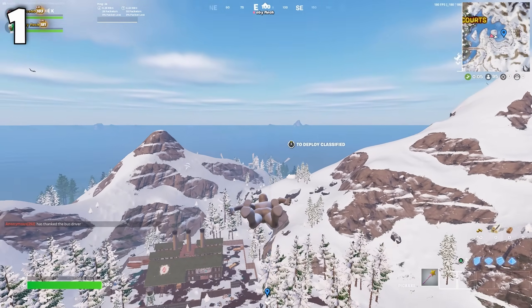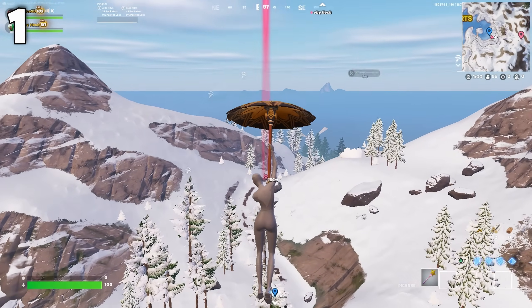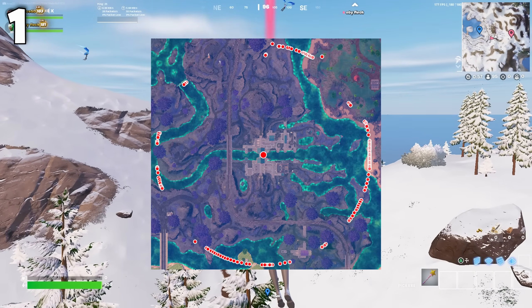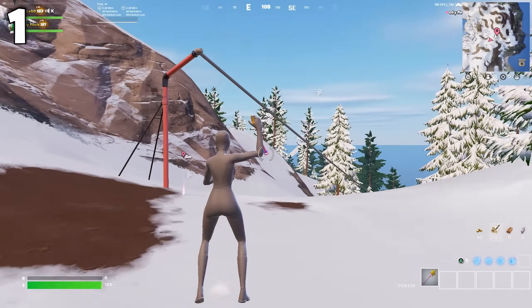First and foremost, you need to find a drop spot you feel comfortable landing at and figure out where you have to drop for all different kinds of bus paths. A lot of the time, whoever has the better drop gets a huge advantage and often wins the fight. People were using a drop map for the top chest of Grimm last season to get the best possible drops, so if you can get your hands on something like this, definitely do it.